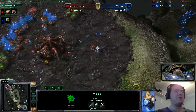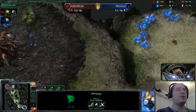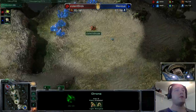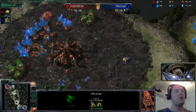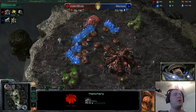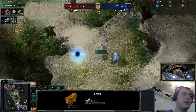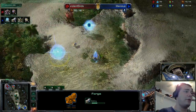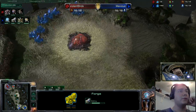Seeing that pool is up, Muvius will know the hatchery is on route in relatively short order. It's important to keep that probe alive as long as possible. Usually you see the probe follow the drone down to try to block, but I don't think Muvius is trying to do that — it's kind of a waste of micro. You can succeed in denying the hatchery for just a couple of seconds, but what are you really gaining at the cost of your APM?